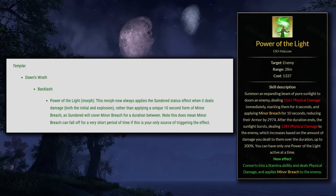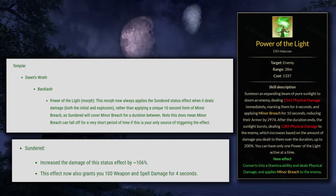Next up we have Templars, Power of the Light. This morph now always applies the Sundered status effect when it deals damage — both the initial and the explosion — rather than applying a unique 10-second form of Minor Breach. Sundered will cover Minor Breach for a duration between, though Minor Breach can fall off for a very short period if this is your only source of triggering the effect. This is a pretty nice damage buff for Templars — the Sundered status effect deals good damage now, and it also gives you 100 weapon and spell damage on top of providing Minor Breach like it did before.